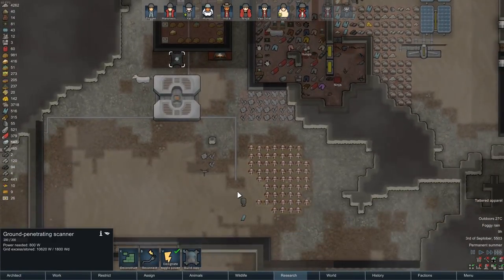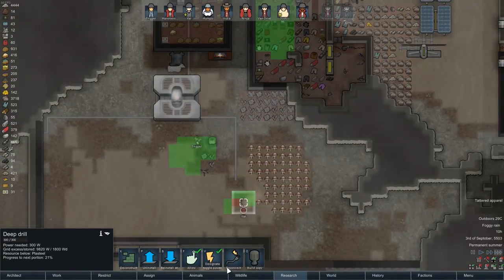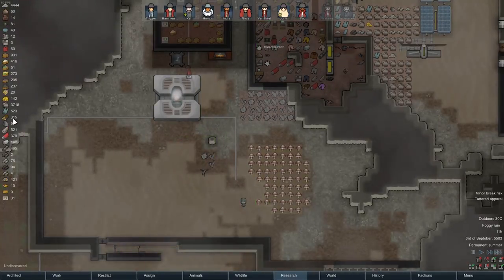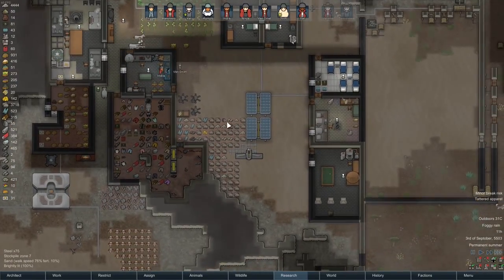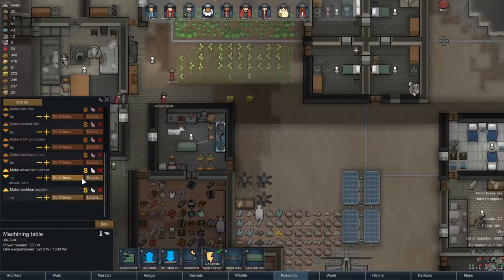Turn this on, I want to see how much is left under here. Like, a lot actually. You know what, I'm going to stop drilling over here for the moment. We have over 500 plasteel right now, and until we use a bit more, I don't really see the point of continuing to make stuff.